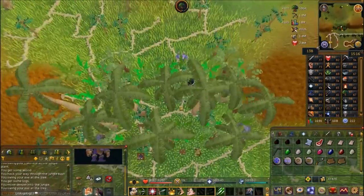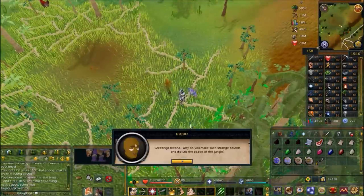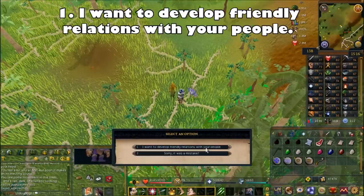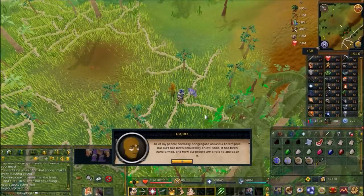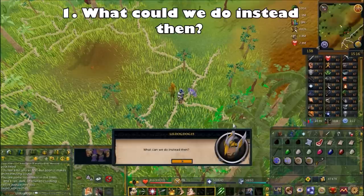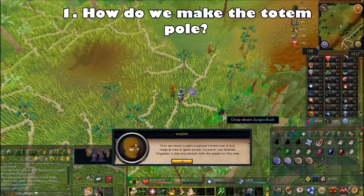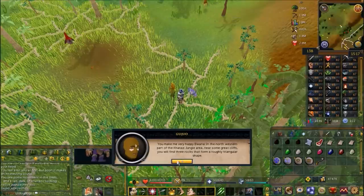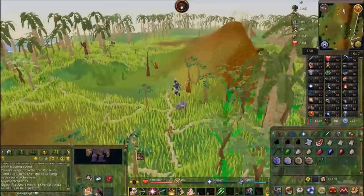Go back through the jungle trees, then once inside the Kharazi Jungle use the bull roar to summon Gujuo. Say 'I was hoping to attract the attention of a native.' Choose 'I want to develop friendly relations with your people,' then 'Can you get your people together?' He'll tell you the totems they gather around have been cursed by a demon and you need to grow a new tree. Ask 'What could we do instead?' then 'How do we make the totem pole?' — this gets you into the main story. Say 'I will release Ungadulu.' He'll tell you the entrance to the cave, which is to the west.